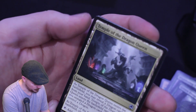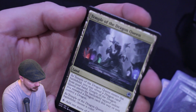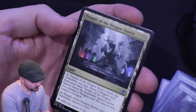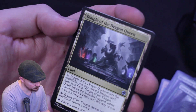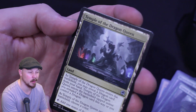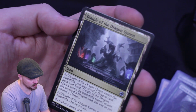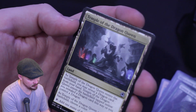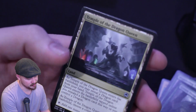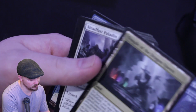Temple of the Dragon Queen — as it enters the battlefield, you may reveal a dragon card from your hand. Temple of the Dragon Queen enters the battlefield tapped unless you revealed a dragon card this way or you control a dragon. So just the old Cavern of Souls sort of mechanic where it's better if you have a dragon on the field or in your hand. You get to choose a color and it adds mana of any color, comes in untapped if you've got a dragon in hand or on the battlefield. Pretty good.